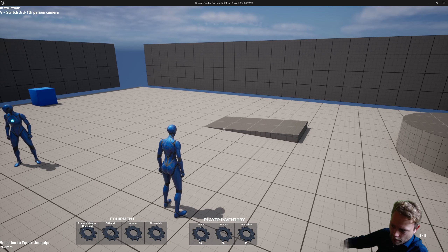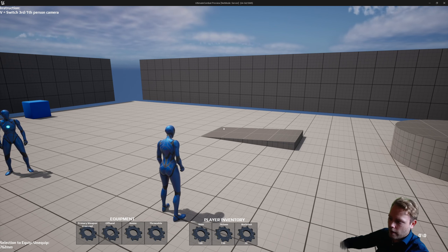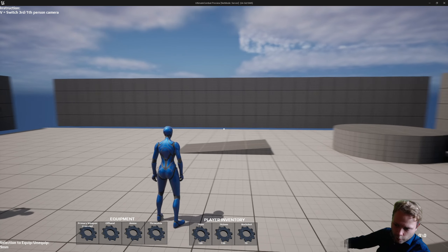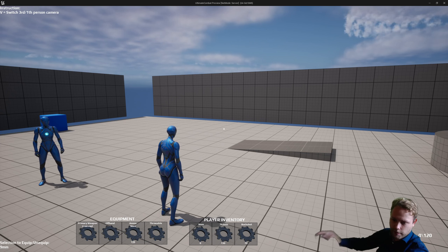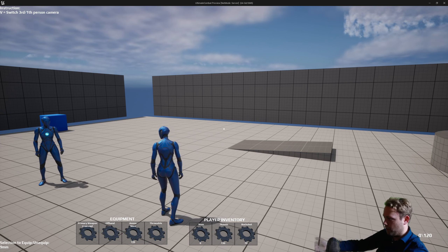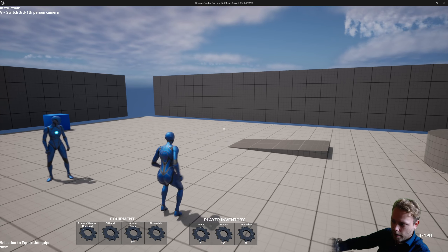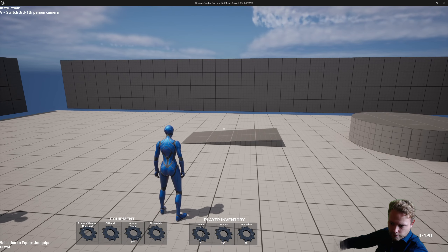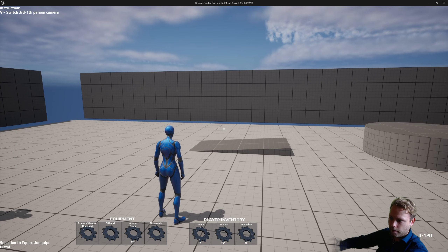First I'm just going to add some ammo to my inventory. You can see in the middle that the ammo is increasing in the player inventory. When I scroll to the nine millimeter and equip it by pressing F, you can see I've equipped 120 bullets on the right in my ammunition slot, and now my nine millimeter player inventory slot is empty. The nine millimeter bullets are accepted into the pistol.